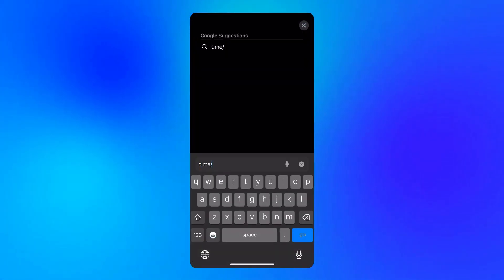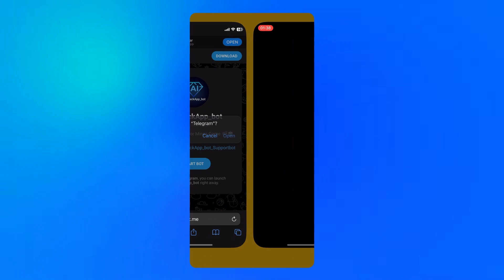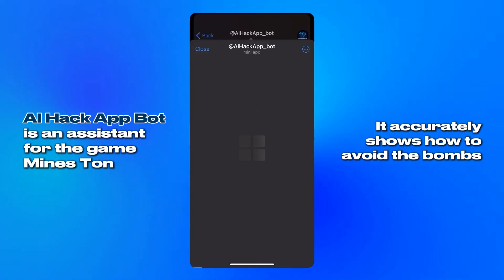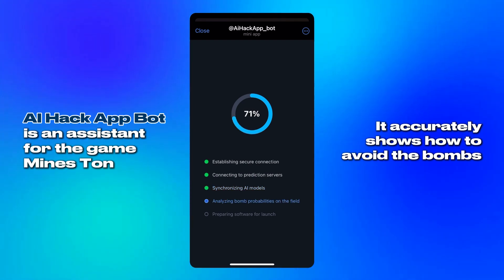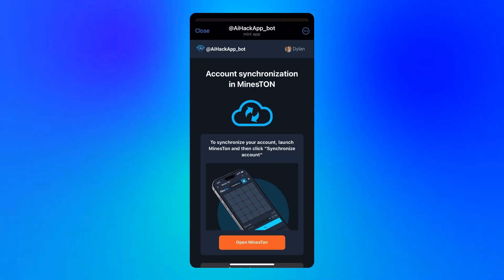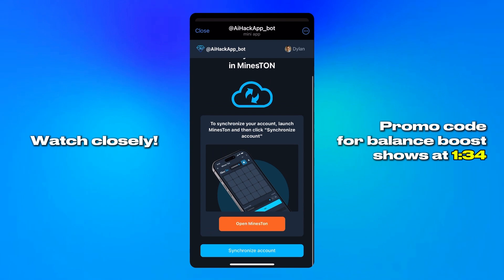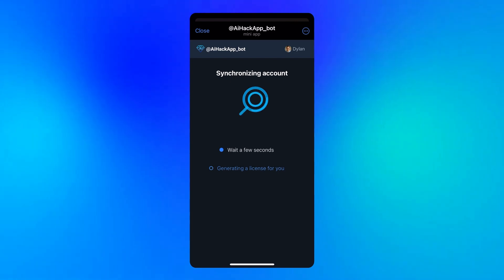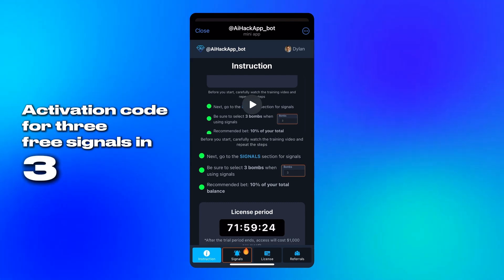It all starts with the new tool I've been using lately. This isn't just a basic script or a chat-based assistant — it's a fully structured application working directly through a messenger. After tapping Start, I wait a few seconds for everything to load. Then I open the game and give it a moment as well, just enough to make sure both are fully synced. Once that's done, we're ready to move on.